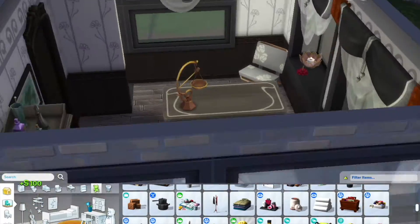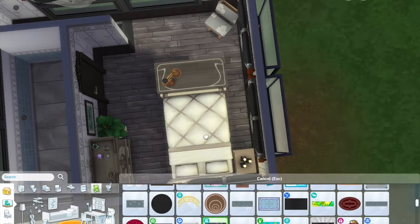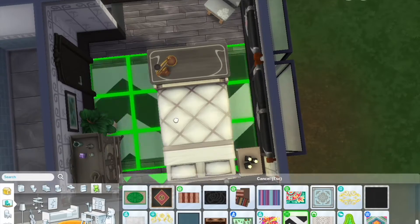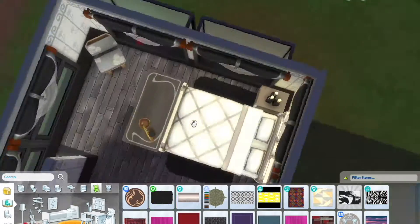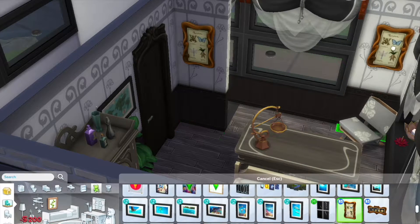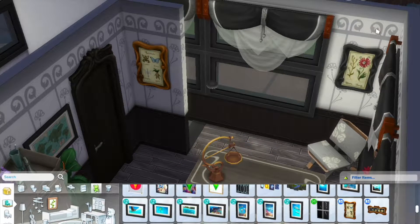This whole space definitely has a big emphasis on gray neutral vibes and I think that really suits it. My favorite little spot is the apothecary cabinet and that little plant — it just looks so fancy.